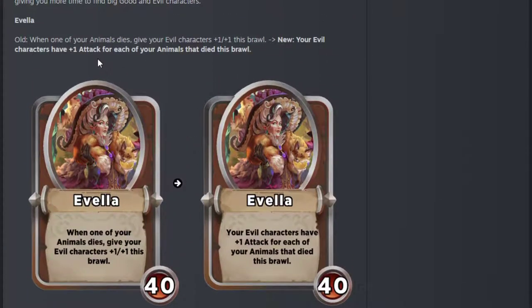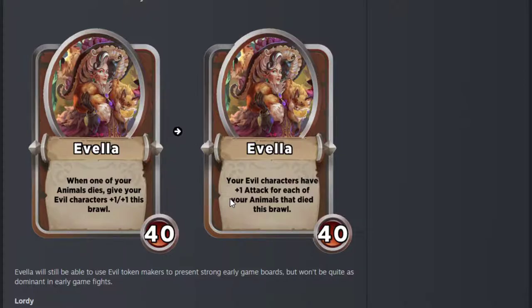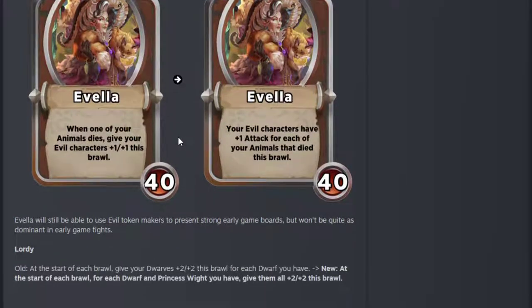The Avella nerf — she had to get nerfed, she was so incredibly strong. When one of your animals dies it used to give plus 1 plus 1. Now they have a static ability of plus 1 attack for each of your animals that died. So if you had three animals die and then your Black Cat died for the fourth animal dead, the old one would summon a 2-2, but the new one will summon a 5-1. It's mostly worse, but it is giving more attack in things that get summoned. It stops the ridiculous situations when you'd have 10-10s at the back and just couldn't lose. I think it's still going to be very strong, just not as ridiculous as it was.